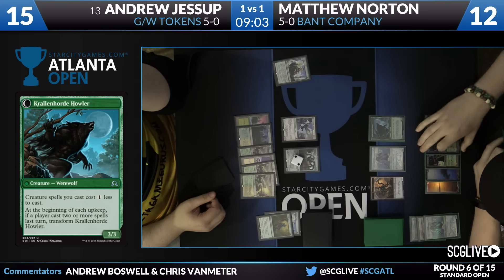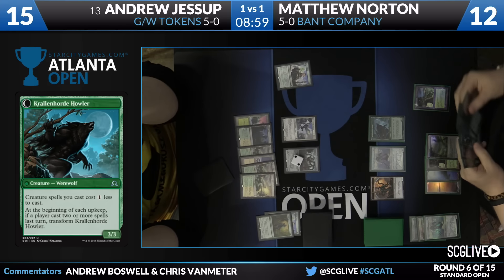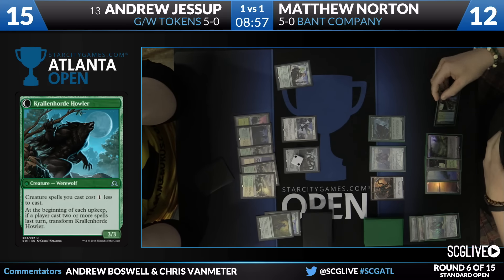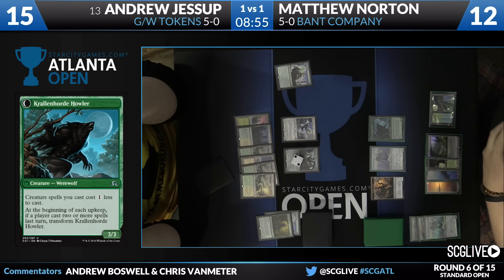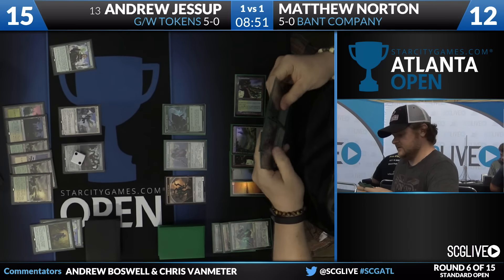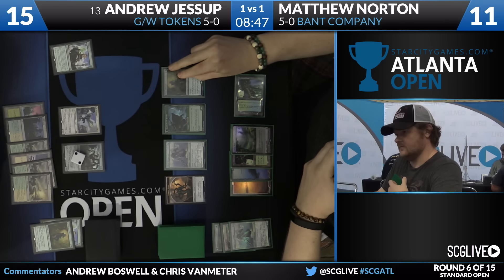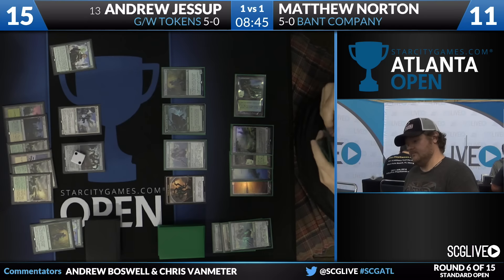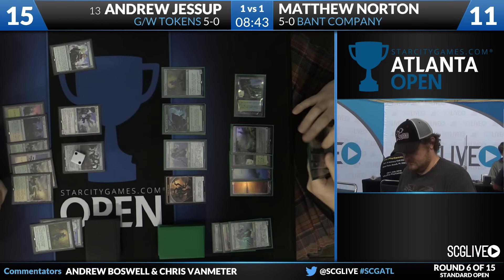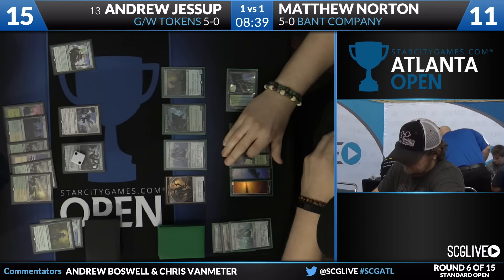Seems like Matthew's hand is just full of gas — he's got a ton of options. Really, I think all he wants now is just more lands. That Displacer can allow him to bounce his Skyspawner, block the Avacyn, save some damage, and generate some more mana. And in this situation, because the Duskwatch Recruiter flipped with five mana in play, he can actually play the Displacer and activate it.